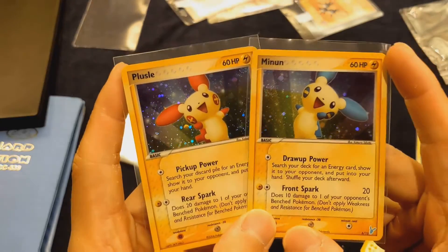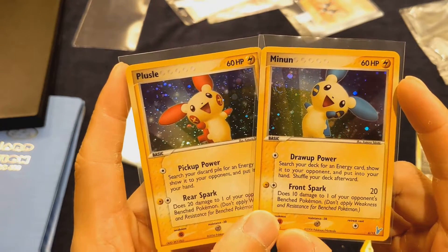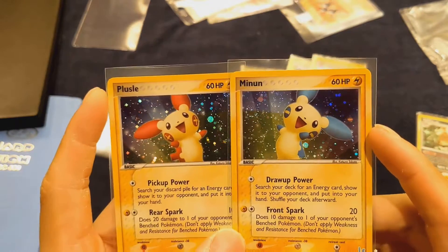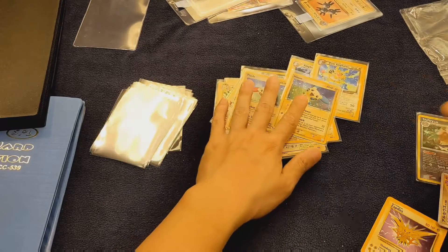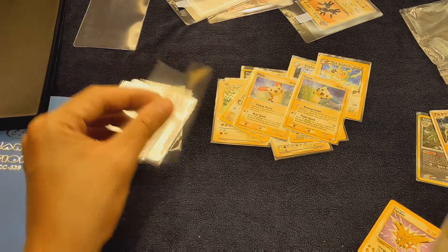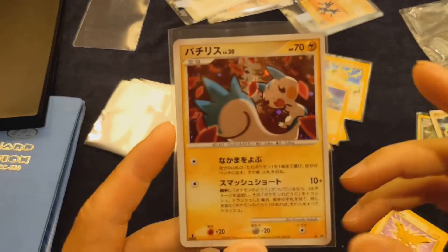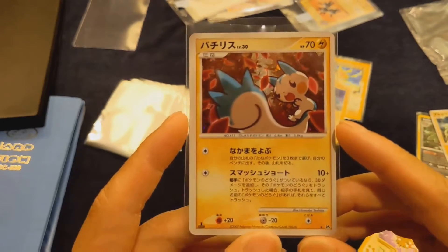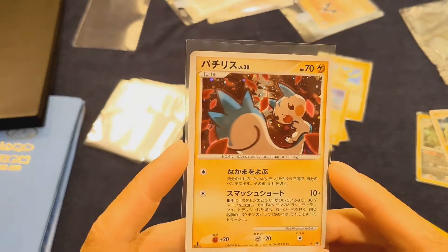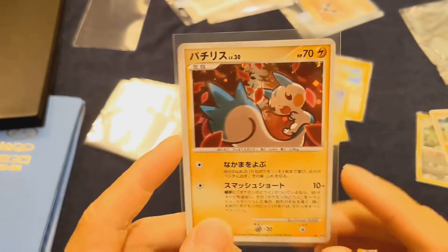We have Plusle and Minun. These two came in a starter kit for the EX series. Love the holo patterns on the old cards. From Diamond and Pearl we have Pachirisu — it's a holo card. I got this from my very first trip to Japan. I went to Tokyo in 2007 when I was 15, my first trip to Japan, and I bought a couple of Diamond and Pearl booster packs. This was one of the cards that I pulled.